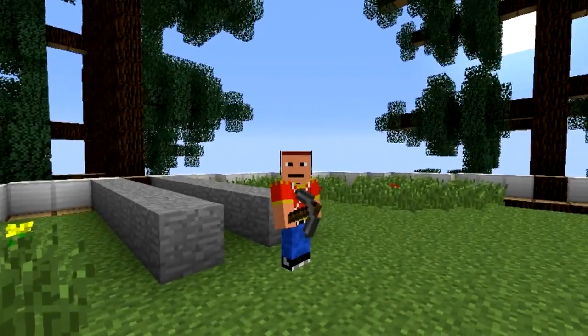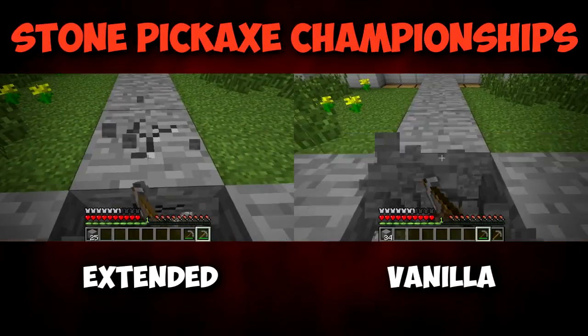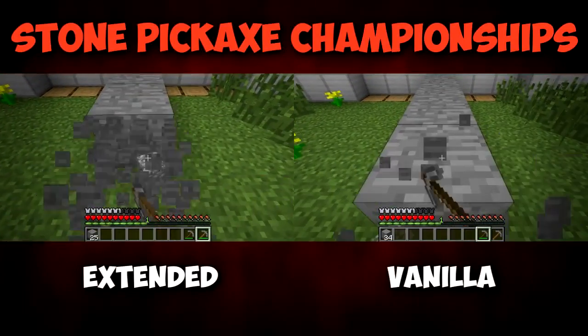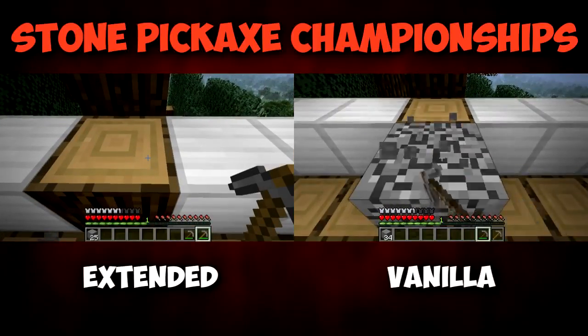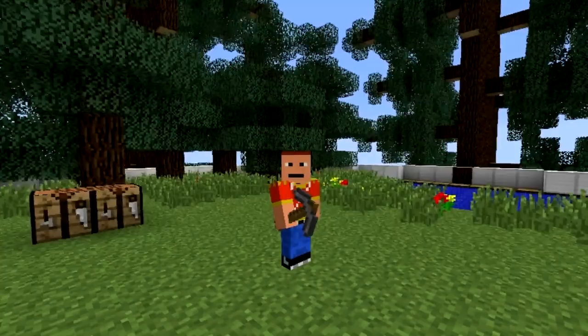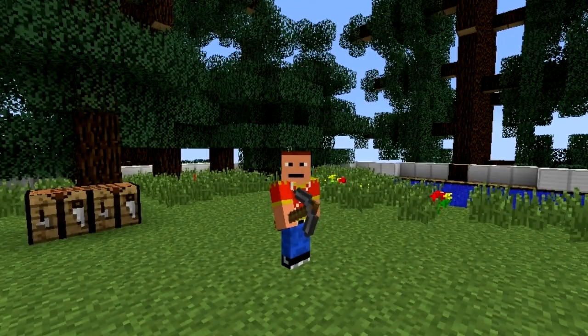Now I'm going to do a time trial between the stone pickaxe and the extended stone pickaxe. You can see that the extended pickaxe is a lot faster. The mod forum shows that these tools — the shovel, the pickaxe, the axe, the hoe, and the sword — are 100% faster, 50% more damage when used as a weapon, and have 100% more uses. So using the extended pickaxe is really good.